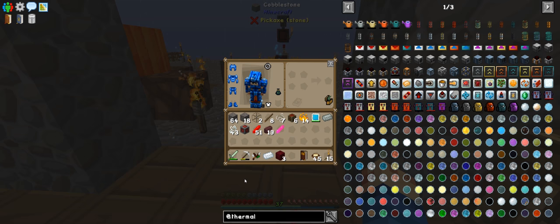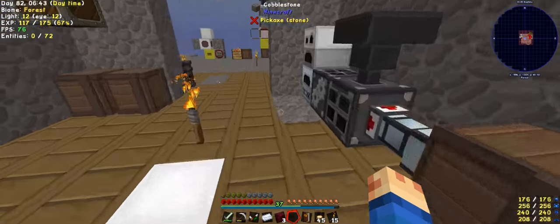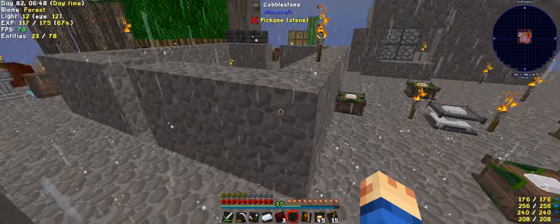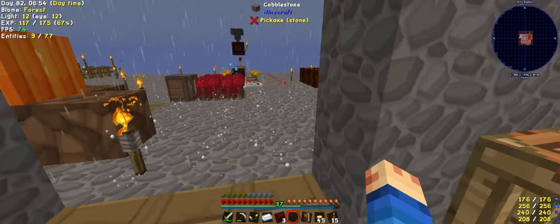I did see Direwolf actually use them in one of his packs, but in the latest pack he's playing is Age of Engineering. There's no biodiesel in here so I don't actually know which way to go. I did look into solar panels from Environmental Tech, but they actually require me to be further into the pack to unlock.